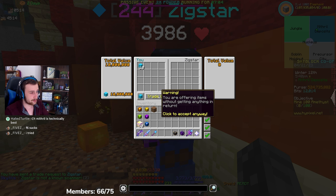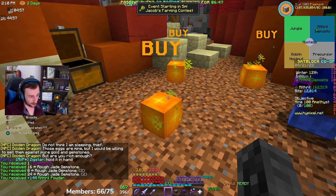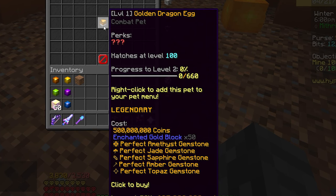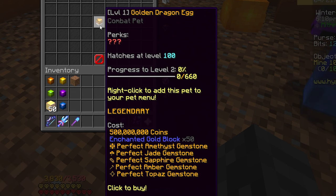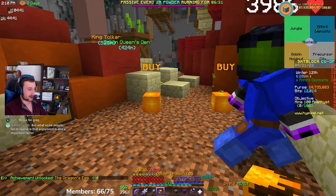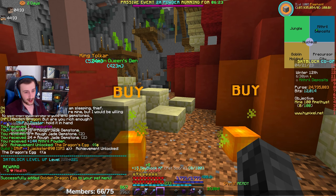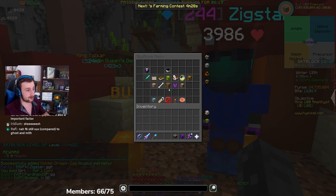There it is - 500 million coins. 50 enchanted gold block, a perfect amethyst, perfect jade, perfect sapphire, perfect amber, perfect topaz. Oh my god, we got it! We've got it. Achievement unlocked - The Dragon's Egg. Skyblock level up. Oh my god I'm very excited, very happy. Right now we just gotta level it.